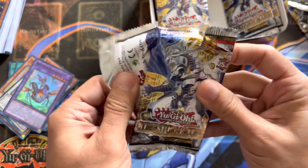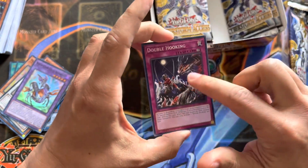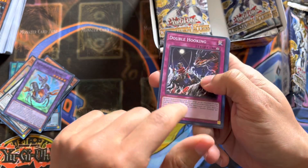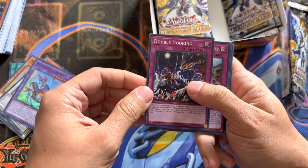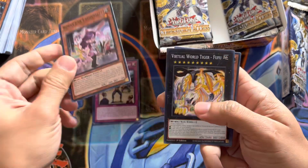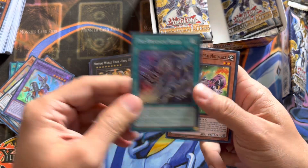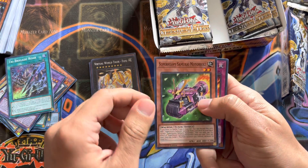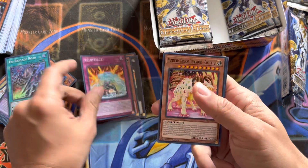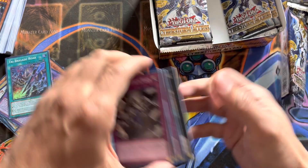Next pack. Double Hooking — I was looking for this card! Very excited to have that. How Did I Get Here?, Bunny Ear Enthusiast, Virtual World Tiger Foo Foo, and Tribrigade Roar as another Super. Super Heavy Samurai Motorbike, Reinforce, another Nimlaria, and Shattered Colorless Realm.